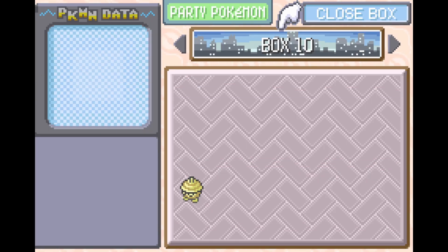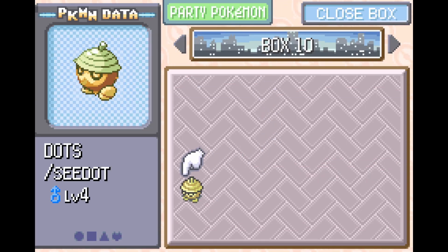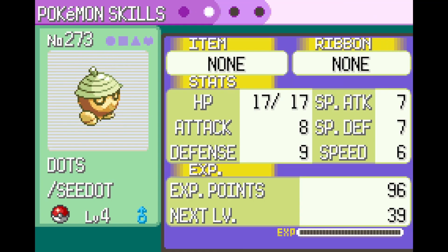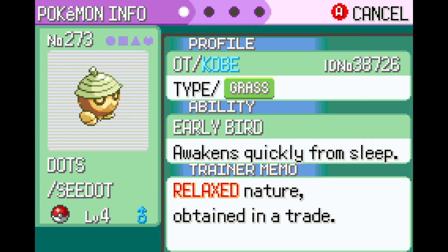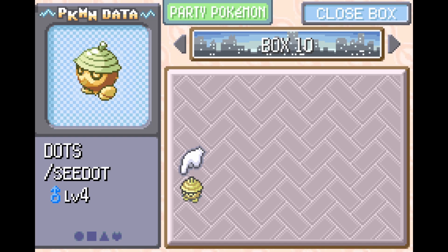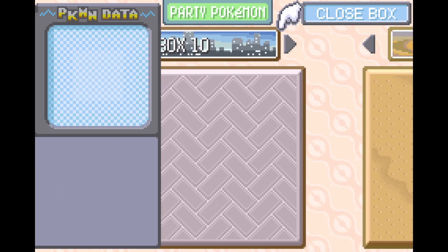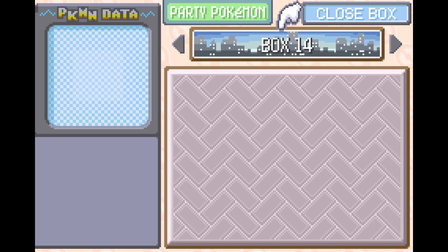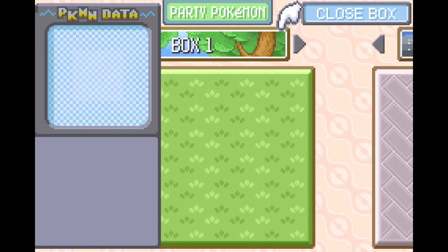You're actually going to need the original Dots that you got from Trade in Rustboro City. It doesn't matter if this one has been trained or not — just put it in Slot 19 in Box 10. That's very, very important. So then we're going to be starting from Box 1 and entering some codes.